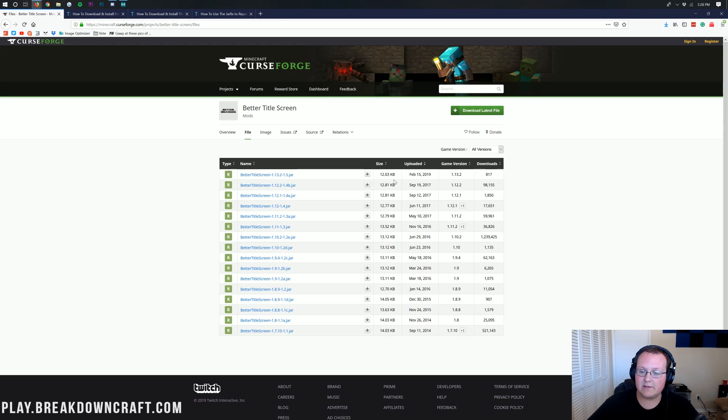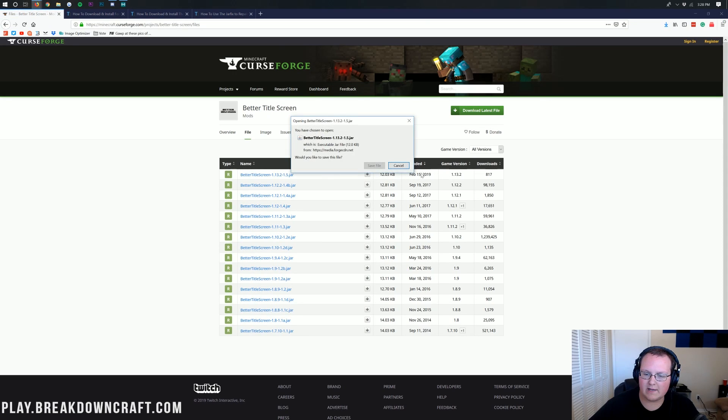Look right up at the top where it says game version 1.13.2. As you can see, game version 1.13.2 is listed there. Scroll over to the little gray download button next to the 1.13.2 game version and click on it.